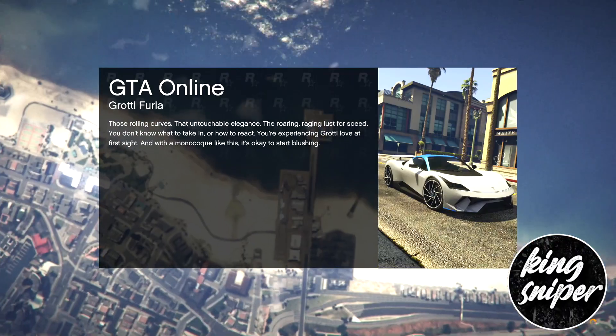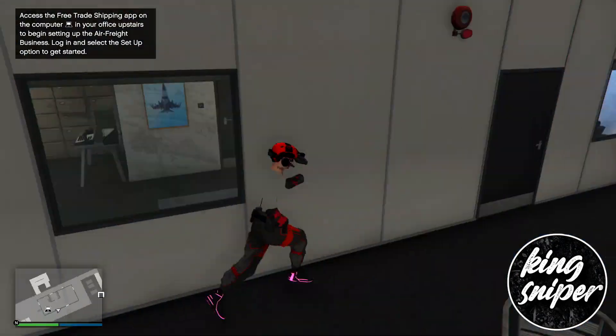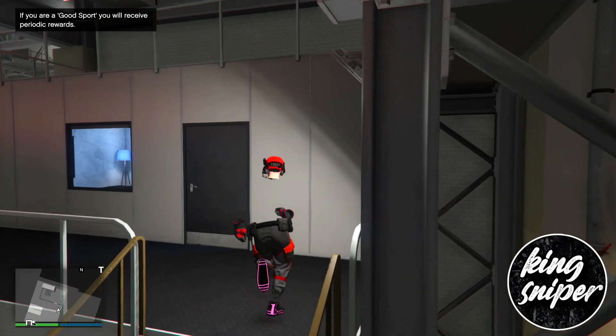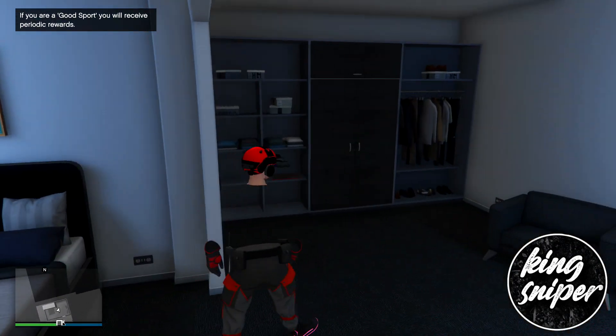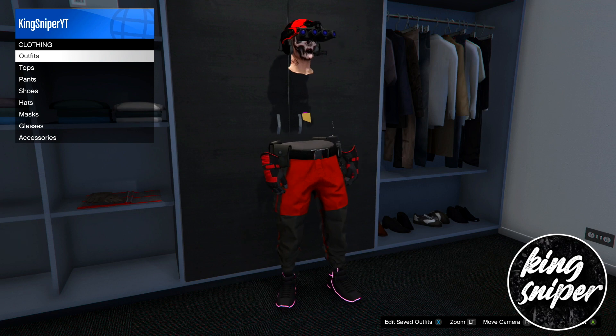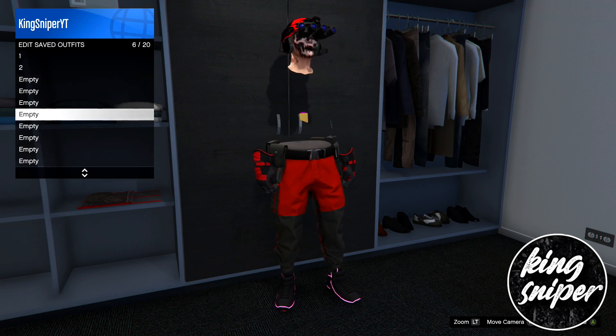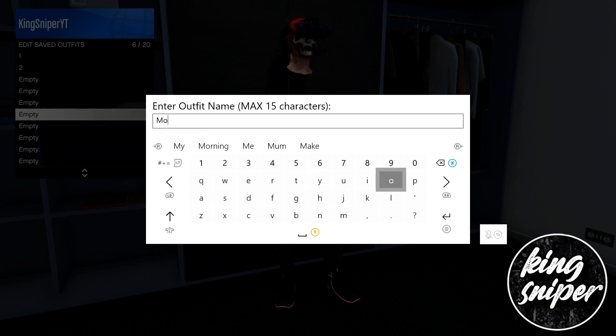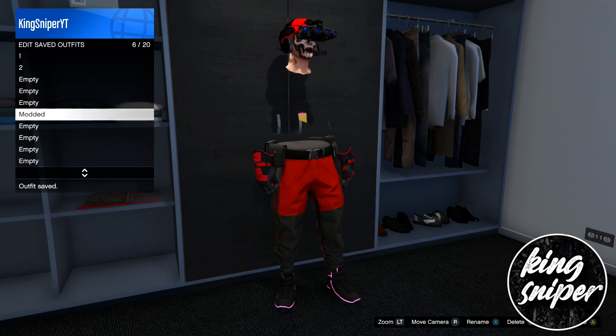Once you load into story mode you can start up an invite only or normal session — it doesn't matter. Once you load in, go to your clothing store and save your current outfit into an empty slot. This will keep your outfit so it doesn't get deleted.